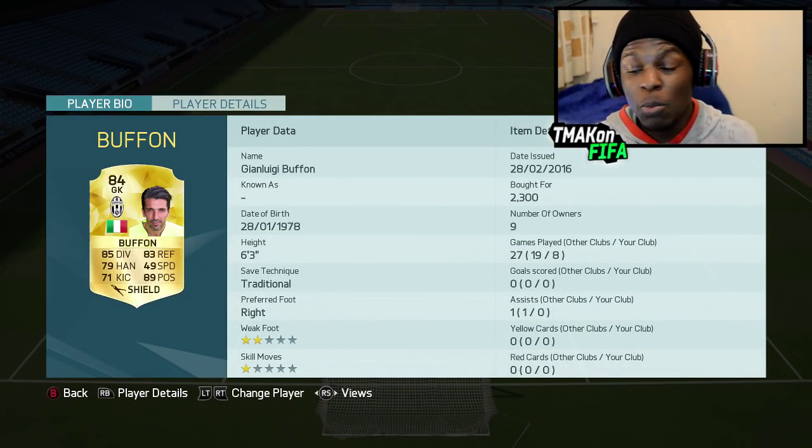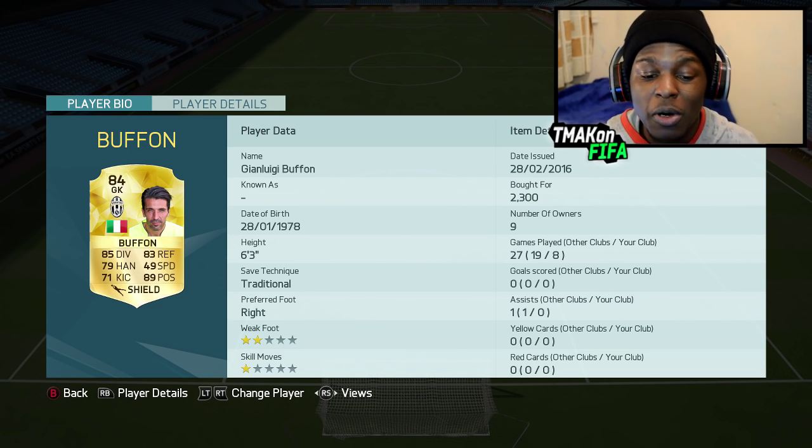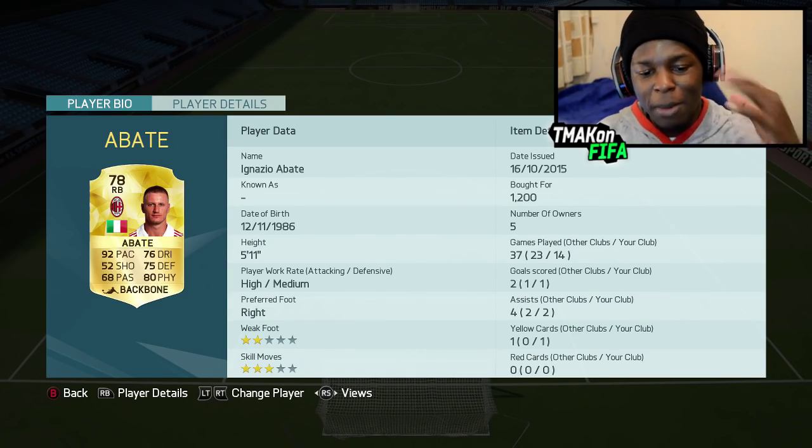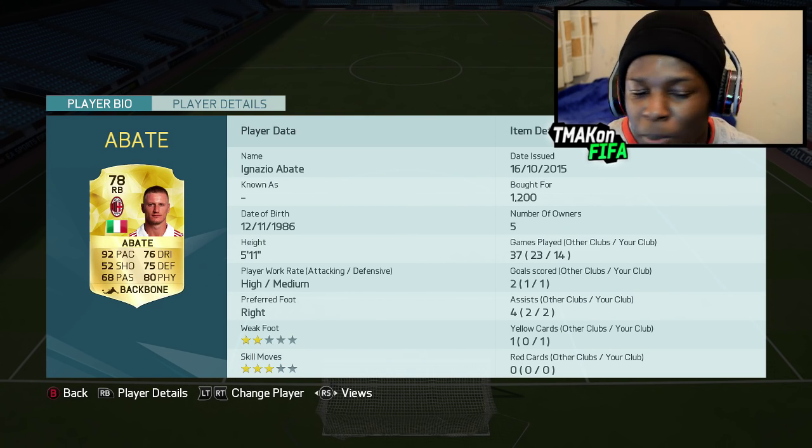As the goalkeeper in this team we have Buffon. Buffon is an insane keeper — only bought him for 2.3k coins, which was cheap, and for how good he is, he's an absolute monster. In the right back position we have Abate, the main man himself — pacey, cheap, can get back and take the ball off people. One of the best right backs in the game in my opinion.